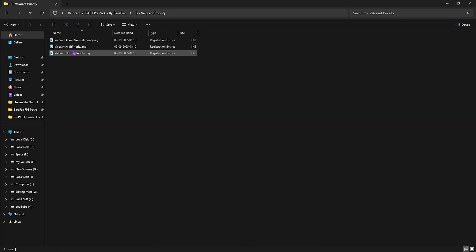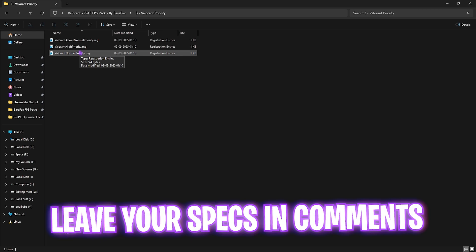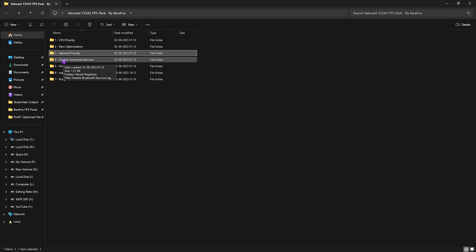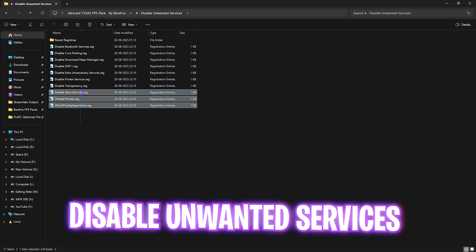The third folder is Valorant Priority, which contains Above Normal, High Priority, and Normal Priority options. Leave your PC specs in the comments below and I'll tell you which priority to choose.